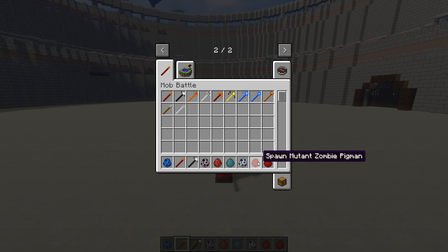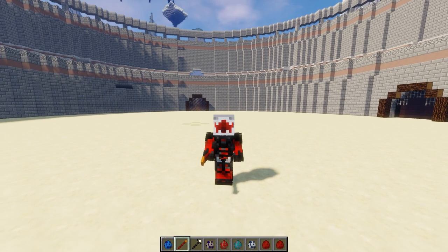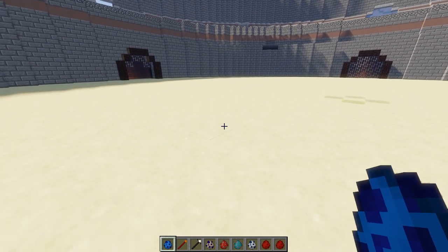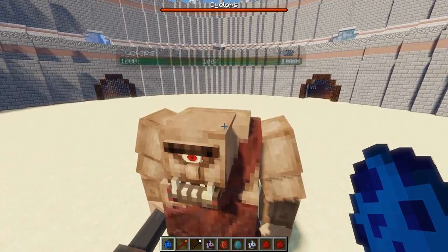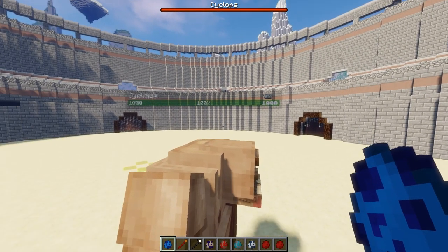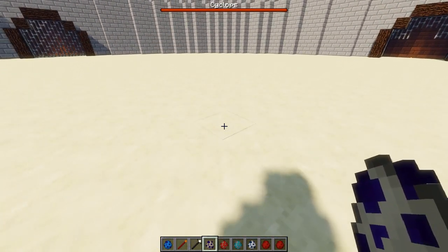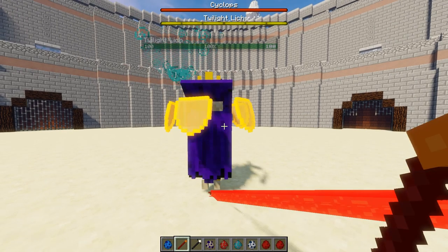This is going to be an intense one, I can already feel it. Let's make sure we've changed to Hard mode. Mr Cyclops, are you ready? He sports a thousand HP, so he's pretty darn strong. First up we have the Twilight Lich.